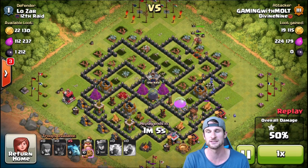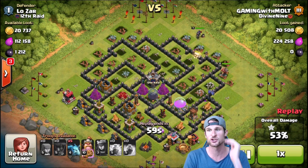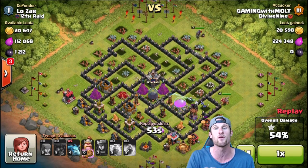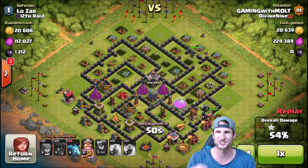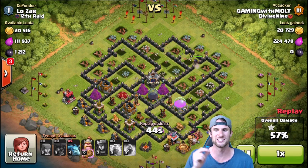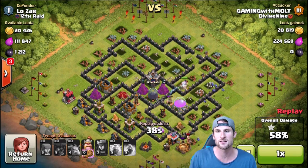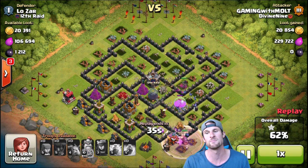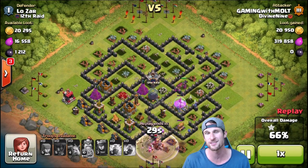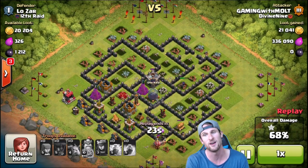I noob'd here as well - here's what I should have done. The queen's AI generally focuses on a damaged wall - you'll see her do that right there because of her rage. I should have waited until that wall was down before dropping my king, because now he focuses on the wall he was going to attack and then he leaves. Watch her - one, two, three, four, five, six - and then she just leaves. It makes zero sense; she targets a damaged wall. If I'd waited, our king would have headed into the center of the base, which would have been perfect.